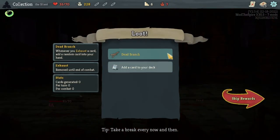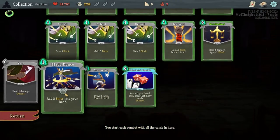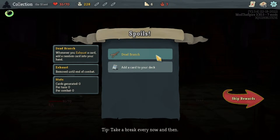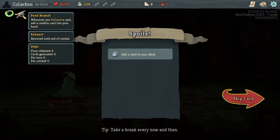Dead Branch — whenever you exhaust a card, add a random card to your hand. This can be amazing with exhaust synergies of the Ironclad, but the Silent generates lots of exhausted cards naturally. Those shivs from Blade Dance all exhaust, meaning Dead Branch adds random cards to our hand every time we play shivs. That can be good or bad — for the most part it's good, but it can shove useless cards into our deck. You draw those cards free initially, but every time you draw them next it's like drawing a random card rather than one you chose. It does mean we have to be careful about how many shivs we play.